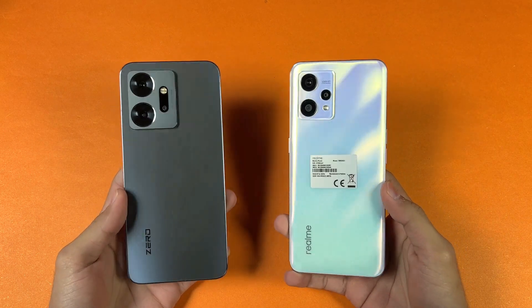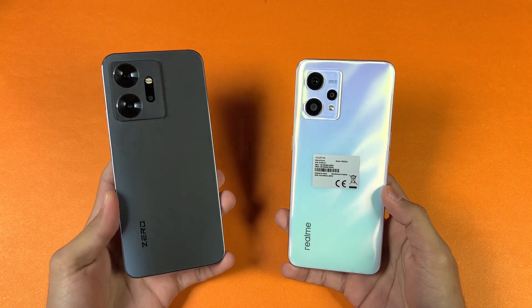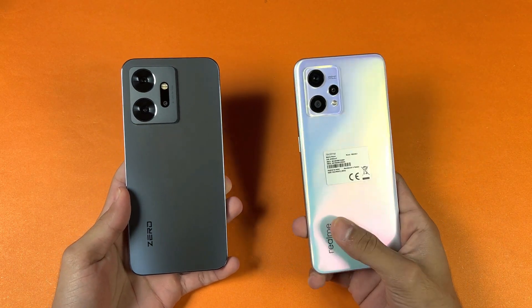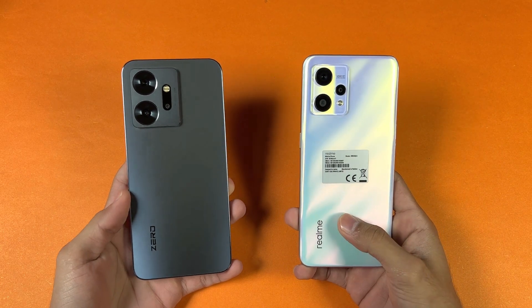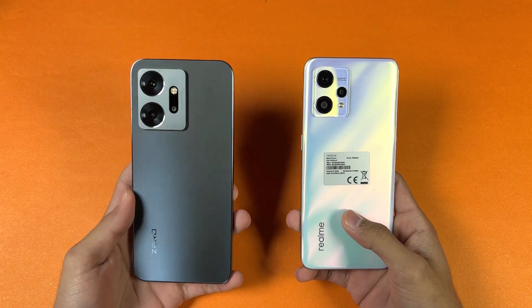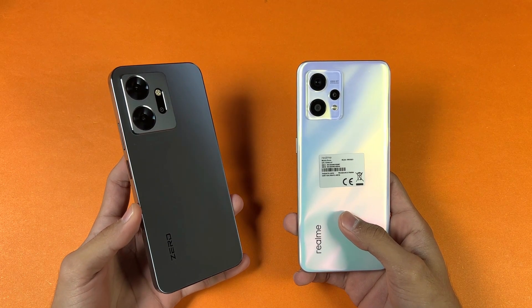Hey guys, I am back with a brand new speed test. It's time to do a speed test comparison between the Infinix 020 versus the Realme 9 4G. The Realme 9 4G is powered by the Qualcomm Snapdragon 680 SoC with 8GB of RAM, while the Infinix 020 is powered by the new MediaTek Helio G99 SoC with 8GB of RAM.